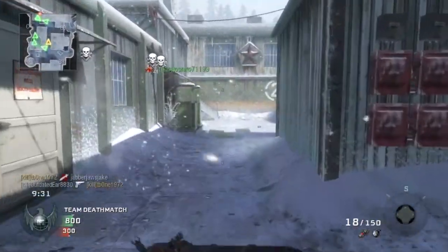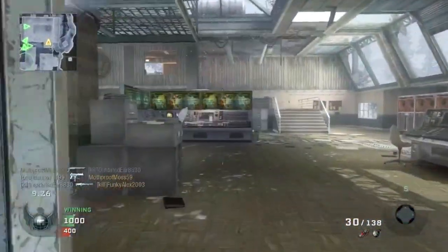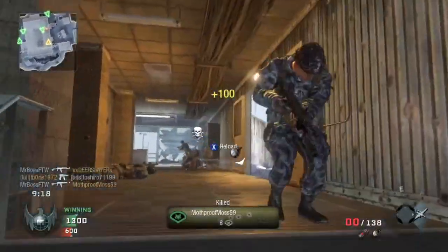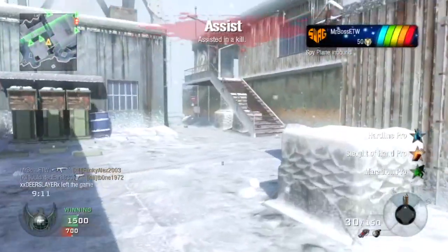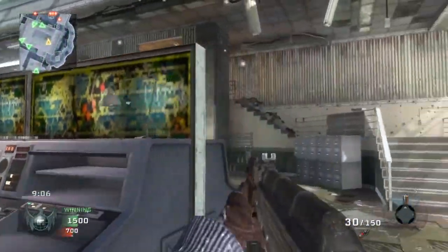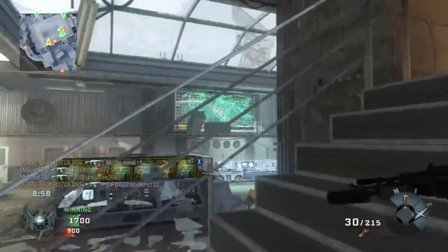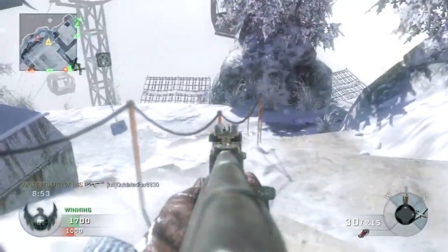Today the first weapon is the AK-47, confirmed to be coming back in Black Ops 2. For those who don't know, the AK-47 is an assault rifle developed in the Soviet Union around 1944 through 1947 — hence the name AK-47. It has been in service from 1949 until today, used all around the world. It's a really common assault rifle with a select-fire option, produced heavily during the World War II and Vietnam era, which is why it appears in Black Ops 2, and it's still used in Modern Warfare 2 and Modern Warfare 3.